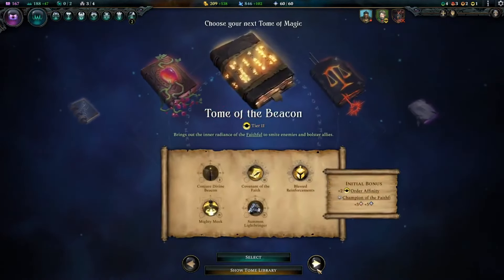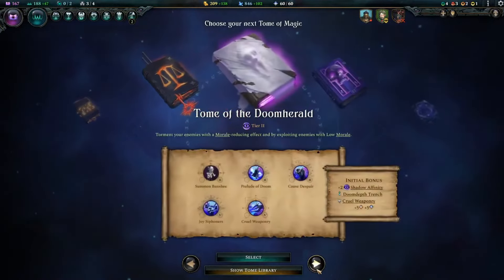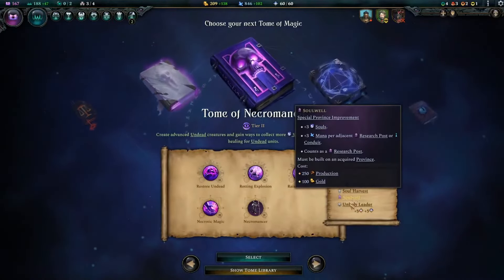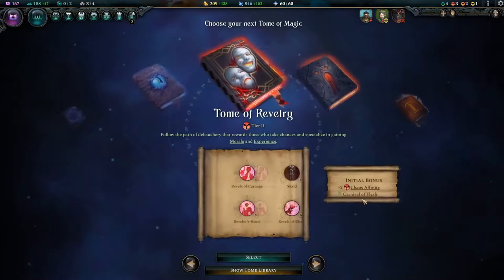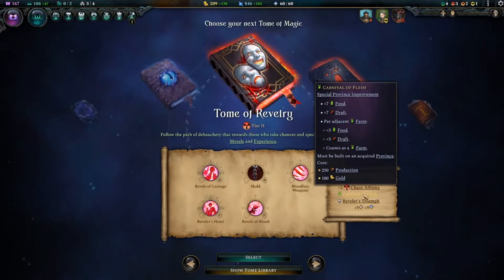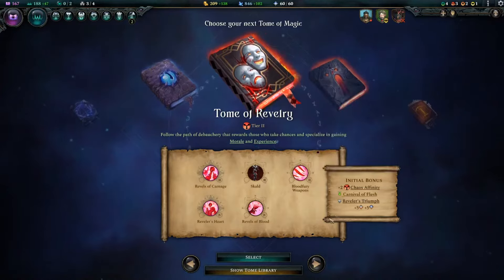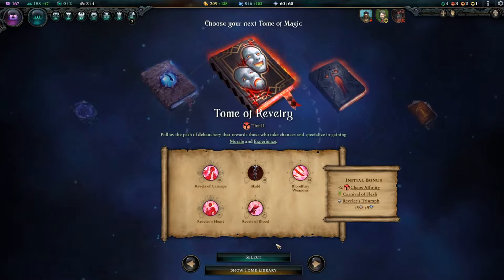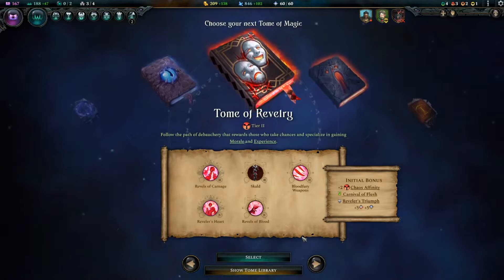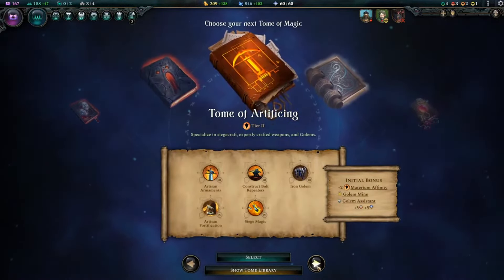All of this might sound a bit overwhelming, and it probably would have been in less practiced hands than Triumph Studios. Actually, playing Age of Wonders IV feels deceptively simple. Right-clicking is all I have to do to issue the majority of commands, and an unobtrusive list of alerts on the right side of my screen keeps me up to date on all available decisions during a turn. It helps that the game is utterly gorgeous from top to bottom. The beauty of the fog of war that shrouds the mountains and forests at the edges of my explored territory extends to the menus and UI, which manage to be both thematic and easy to read.